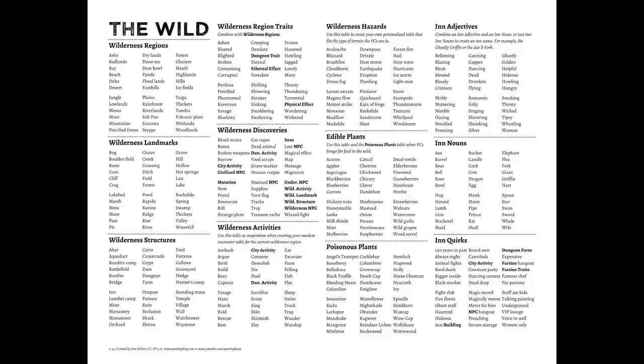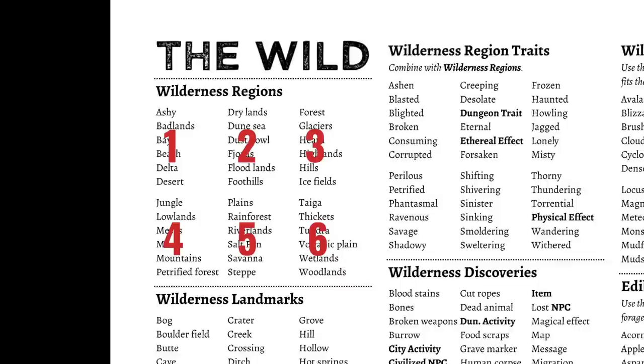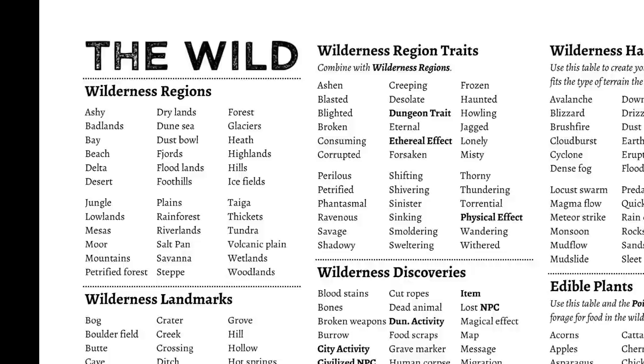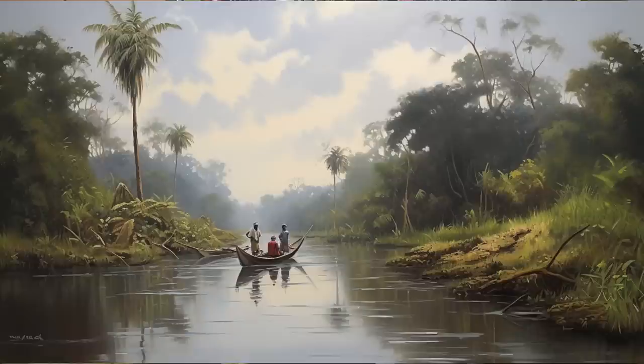To get a general feel of where the adventure will be taking place, we can roll on the Wilderness Regions table. This table is set up as a D66 table, so first you roll once to identify which subtable to use, and then again to identify a specific listing. As an exercise, we can roll a 53, which gives us a result of Riverlands, and a 56 on the Wilderness Regions table to give us a sweltering attribute. So perhaps we're in an extremely humid river system like the Niger River Delta or perhaps the Lower Amazon Basin.